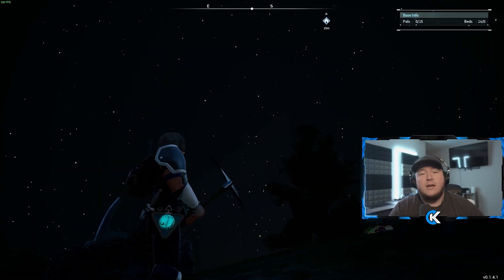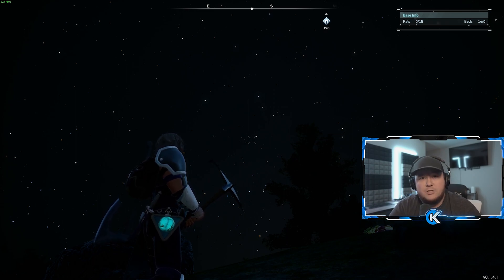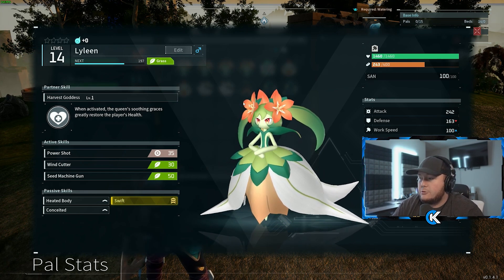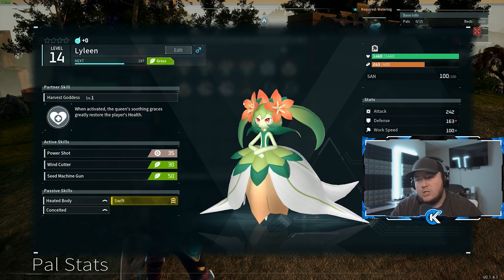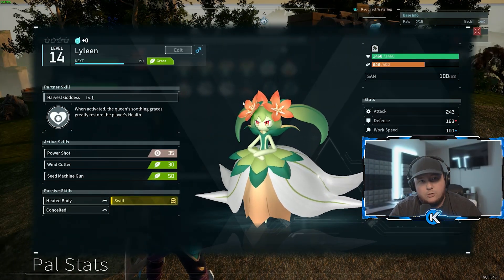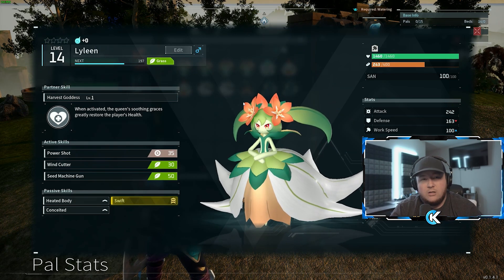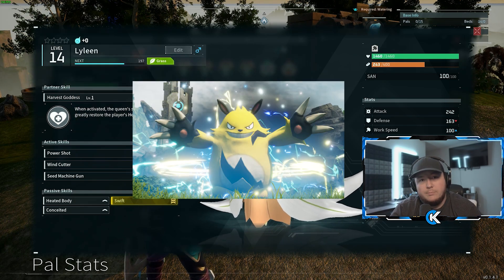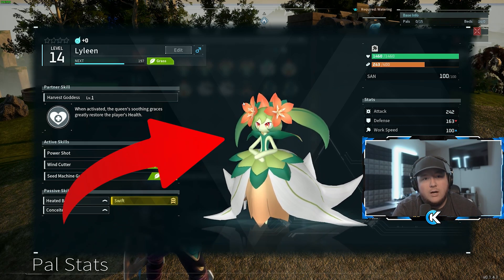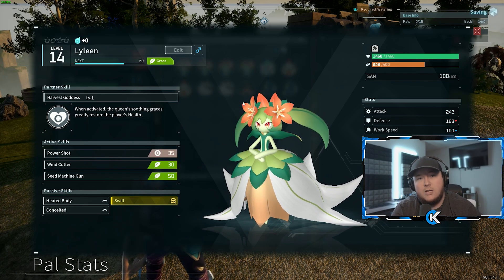There are 11 tasks in the game and I'm going to show you the best Pals for each task. The first Pal is good for Planting, Gathering, and Medicine. She's a level 4 Planter, a level 2 Gatherer, and a level 3 Medicine Pal — by far the best overall Pal for food production in your base. You get Lineling by breeding a Missandra and a Petillia. To get a Missandra, breed a Grizzbolt and a Vanworm. To get a Petillia, breed a Grizzbolt and a Penguin.